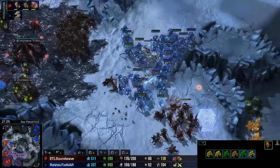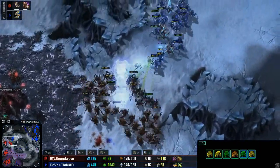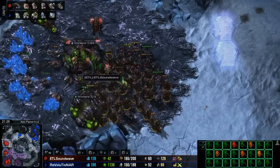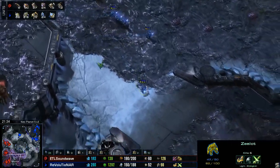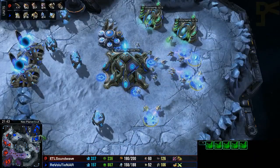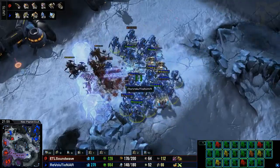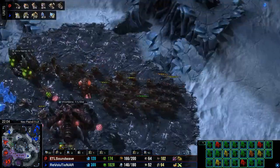Revolutionar is going to push in. From the side comes another big cut of Hydras and Roaches, and Soundwave gets a really good fight there — just taking out a few units without losing too many of his own. He is still sitting on a pretty decent unit supply: 37 Hydras, 16 Roaches, and a couple of Queens. But the big thing in this game right now is that the natural is gone and the main is also gone for Revolutionar — so this is pretty much his last legs here.